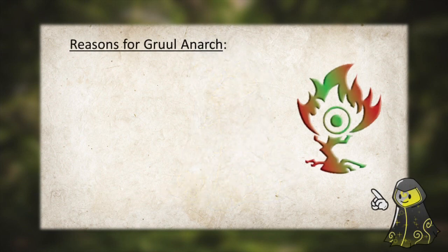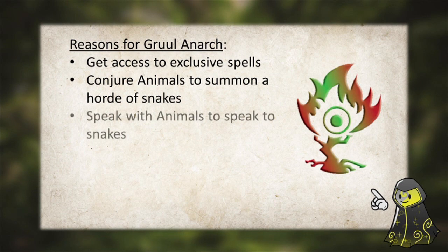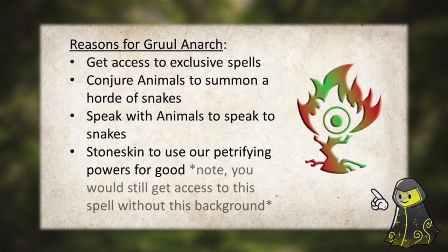Moving into the build itself, for our background we should take Gruul Anarch. The reason for this is we get access to the spell Conjure Animals, and this allows us to summon animals — we're going to use it to summon all kinds of snakes as we level up. In addition, we also get access to two other strong spells: Speak with Animals and Stone Skin. As a Medusa, you have the ability to turn people to stone, and it would be really cool to use Stone Skin for your own benefit too.